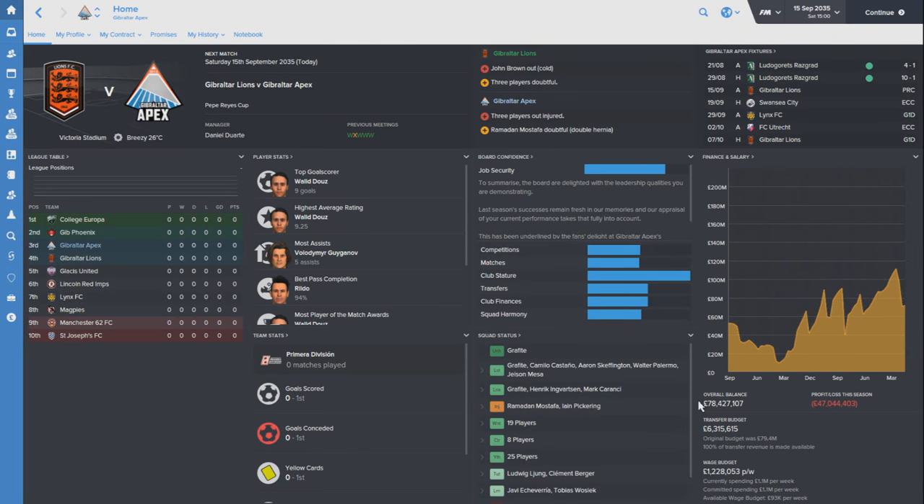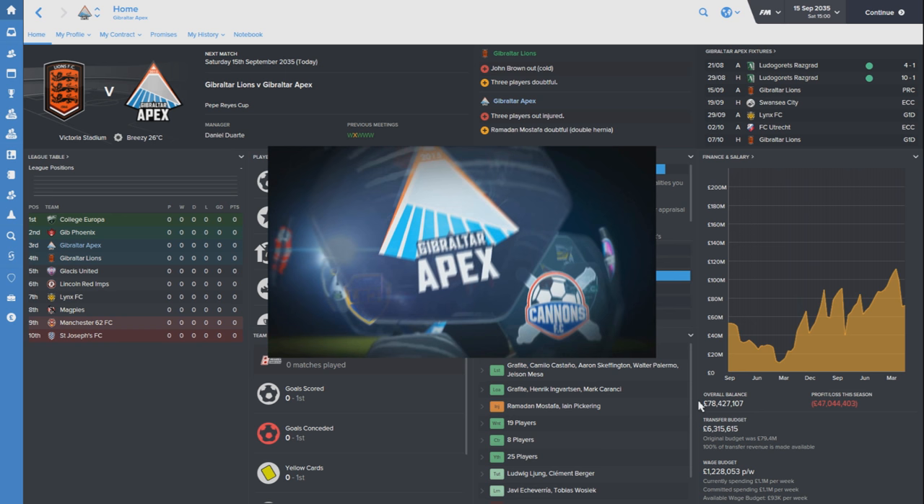What is going on guys? Jack here and welcome to episode 148 of The Rise to Glory. Here with Gibraltar Apex and I am excited. This is season 21, this is the rebrand season. If you didn't see the teaser trailer for the Gibraltar Football League rebrand, please go check it out. There'll be a big annotation on screen for you to click to go and see that.